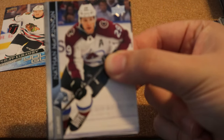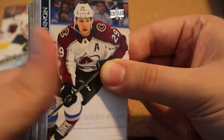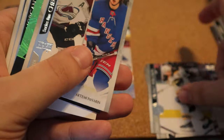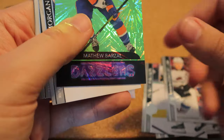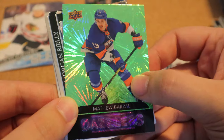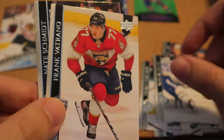We have Nathan MacKinnon, which I think is one I need. I'm hopefully going to go for a complete set this year because I really like the cards. Bergeron, and we have a checklist for Nathan MacKinnon and Panarin — really cool. Matthew Barzal, Dazzlers with the green, that looks cool. Morgan Rielly, Schmidt — nice inserts.